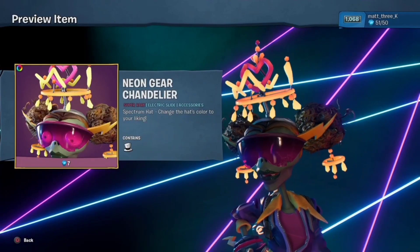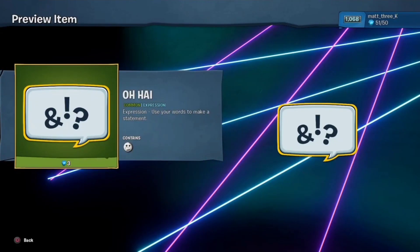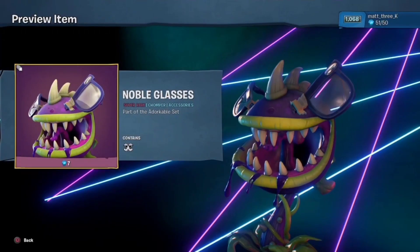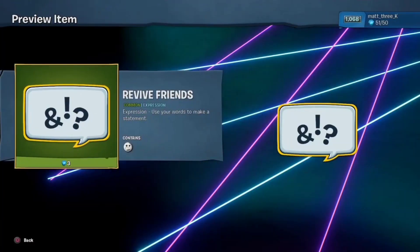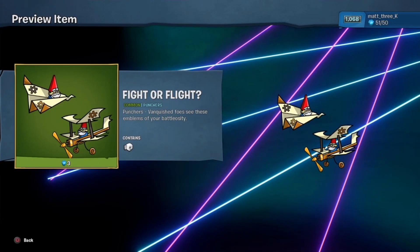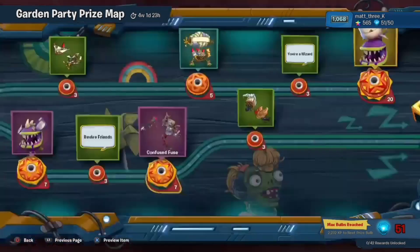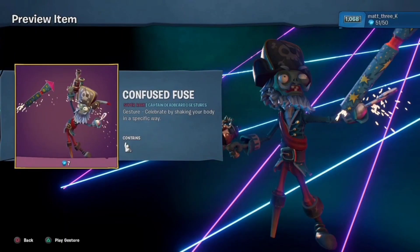Praise Dummy — oh yes, love Dummy. They Ain't No Picnic — that's a good one. Peace — another one with the hand gestures. Neon Gear. Chandelier — nice rhyme there. Oh Hey — that's a weird one I guess. Noble Glasses, part of the adorable set. Revive Friends — yeah, you should revive friends because now it's been buffed, you can actually get XP when you're not the main one that revives them.